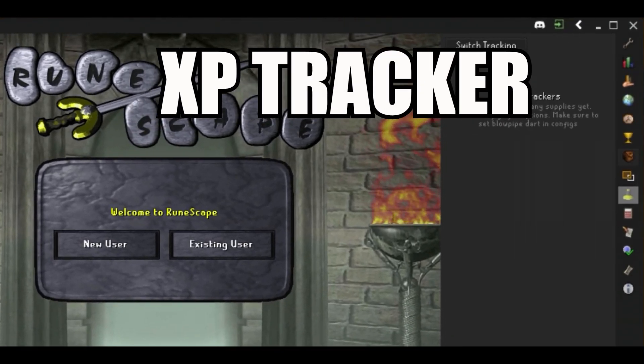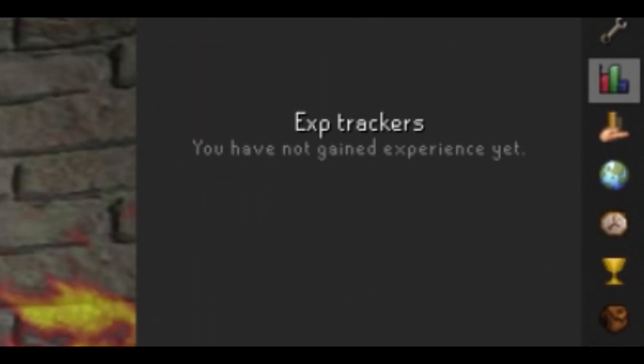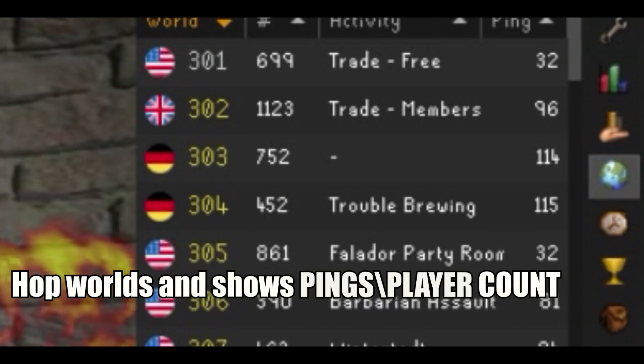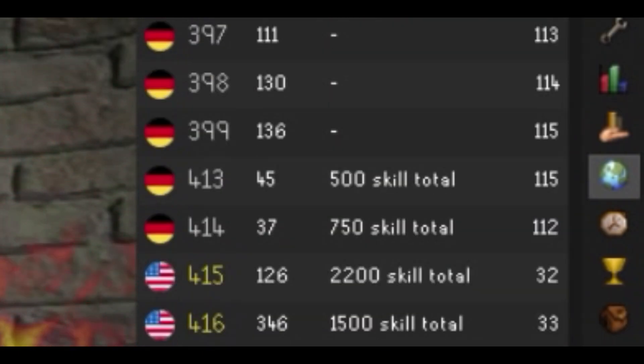You have the XP tracker here, which is self-explanatory — it shows you the XP. You have the Grand Exchange, which shows you the prices of items. You also have the world hopper, which is pretty self-explanatory — it shows you the ping of the worlds and how many people are in each world.